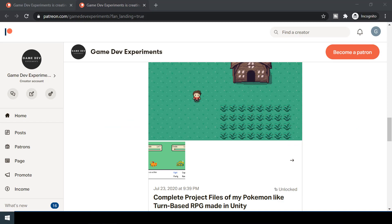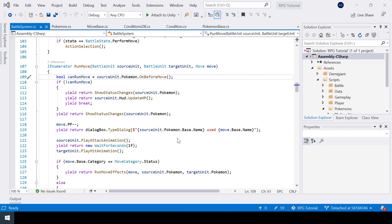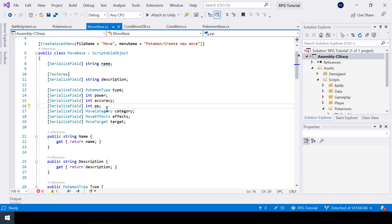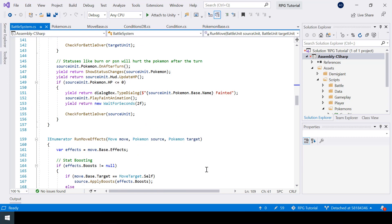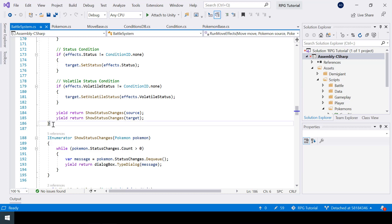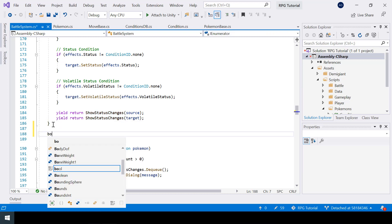Right now a move used by a Pokemon always hits the target, but sometimes we want the move to miss. So inside the RunMove function we will check if a move hits or misses based on its accuracy. The move base class already has a variable for accuracy but we're not using it anywhere, so inside the battle system script I'll create a new function called CheckIfMoveHits.